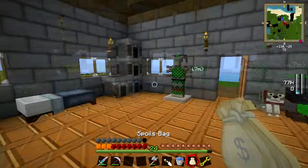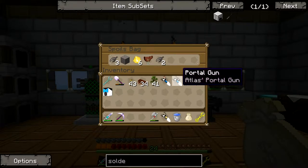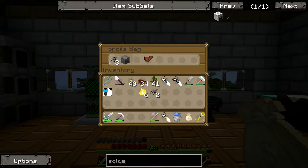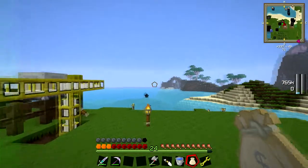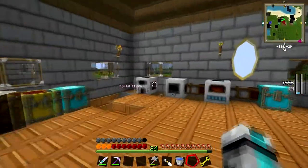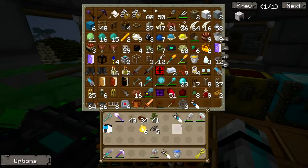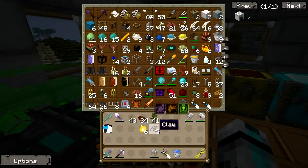Spoils bag - another portal gun, you gotta be kidding. I'll take those and the claws. The rest of this can go, I don't need it. That's crazy, I have so many portal guns now I don't even know what to do with all of them.